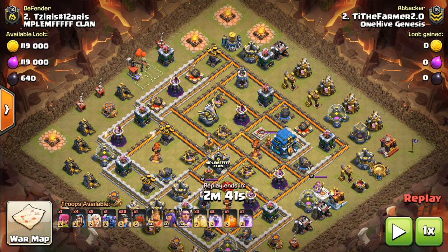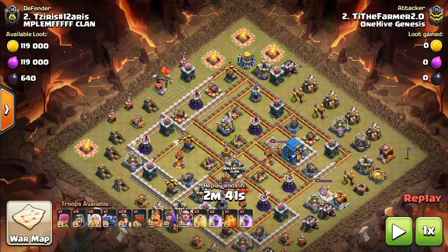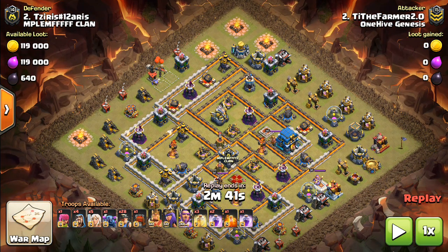Taking a look at Town Hall 12s like this one and also Town Hall 11s and 10s as well, but we're just going to go through by example. That's the best way to talk this through, is to show you guys some good examples. By the way, you might want to pause the video at times when a base comes up and think about how you would do a queen walk or a queen charge based on the army composition you see at the bottom of the screen.